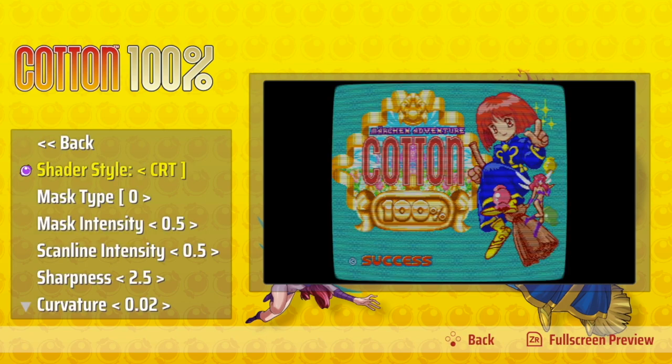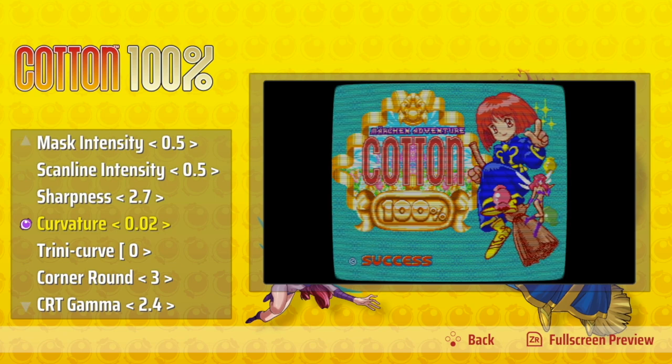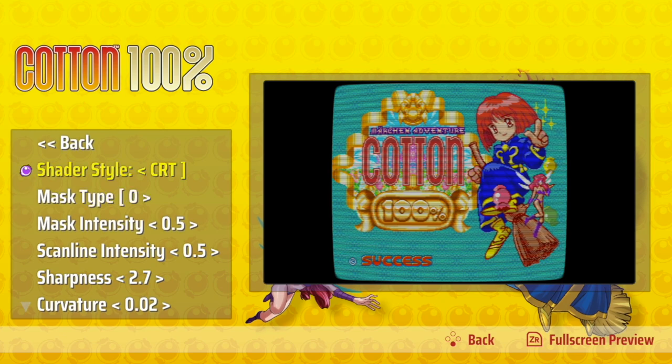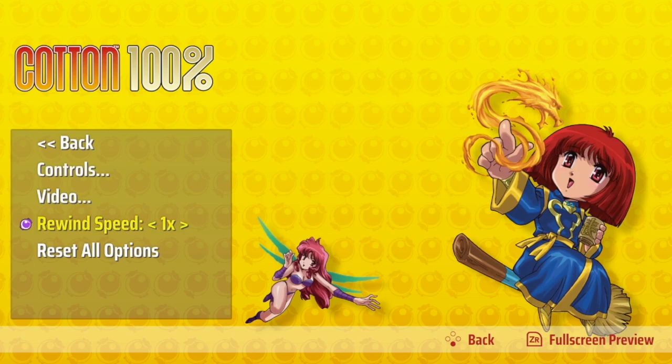Here are your shaders. So you can put a CRT style, you can mask it and change the intensity. You can change the sharpness, the curvature of the faux TV. We're just going to set it to the defaults and turn this off, because I don't like it. So we'll keep it at perfect and go back.